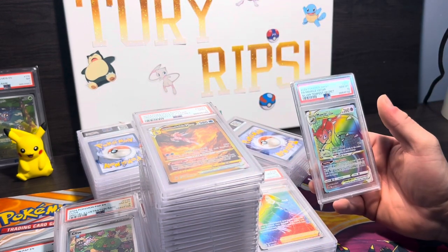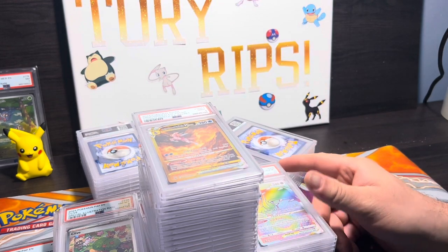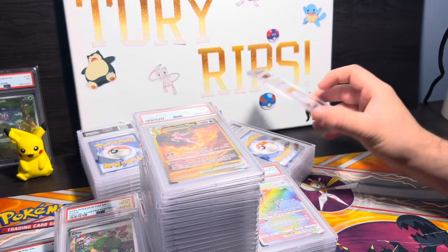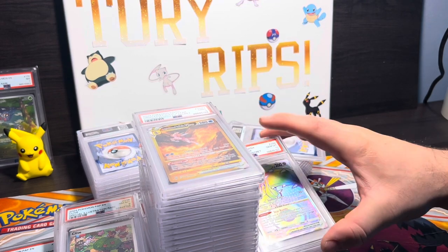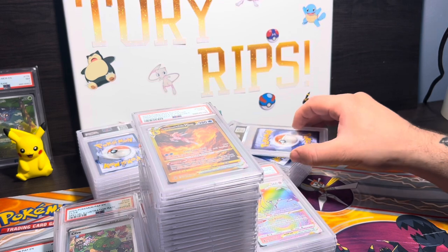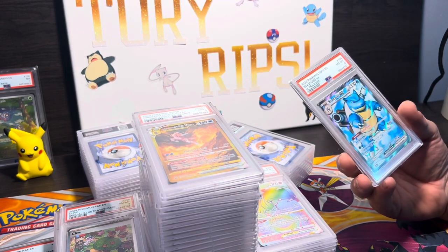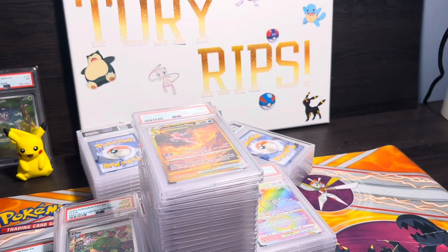Milotic V Star came back in a PSA 10 — this is from Silver Tempest. Not a highly expensive card but how did this get a 10? I'm not gonna complain. Blastoise EX — a little off-center, PSA 8, okay.